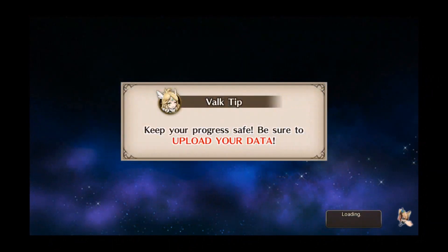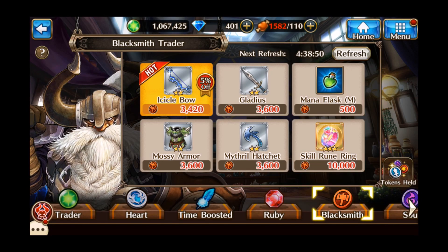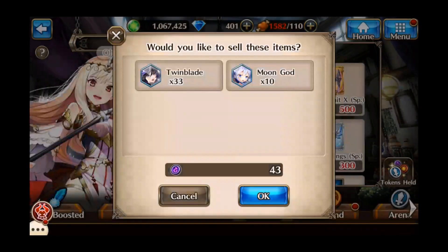Unison League used to have something called auto equip, but that's gone now. One of my guild members is complaining about it.